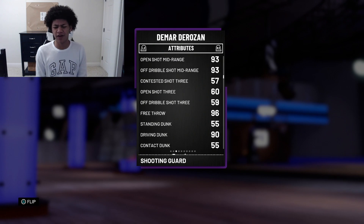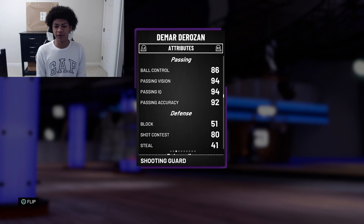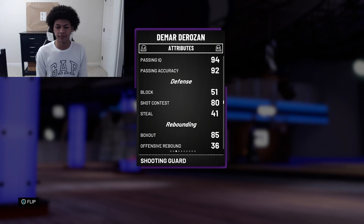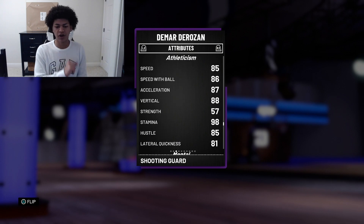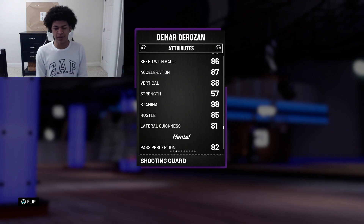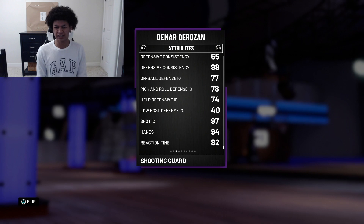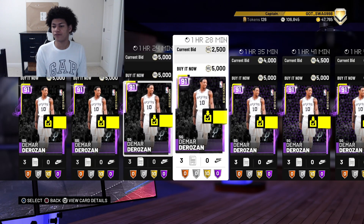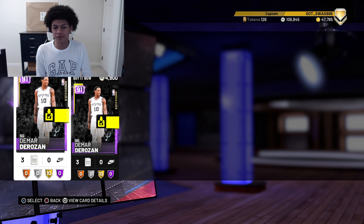Moving on, he does come with a 96 free throw, 90 driving dunk, but only a 55 contact dunk. His ball control is an 86, which is very good because he can speed boost. He has a 92 passing accuracy, which is great mixed in with that dimer badge — that's gonna be very good. Because he got that triple-double, they gave him a pretty good rebound rating: 85 boxout and 89 defensive rebounding. He also comes with 85 speed, 86 speed with ball, 90 stamina, 81 lateral quickness, 65 defensive consistency, 98 offensive consistency, and 82 reaction time. This DeMar DeRozan is going for about 4,000 MT right now — he's in packs, everybody pulls him. For 4,000 MT for an amethyst, that's really good. If you're rocking a budget squad, you should definitely take a look at this card.